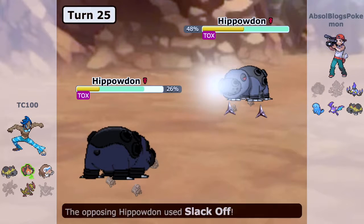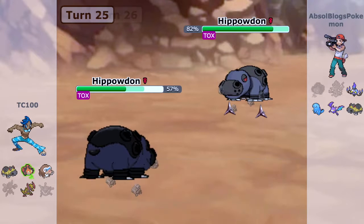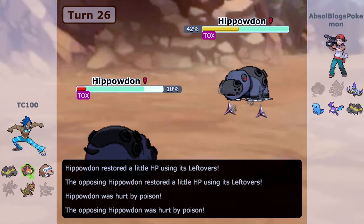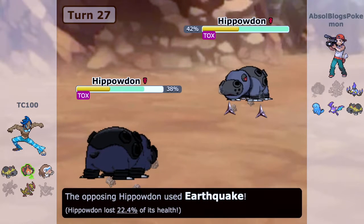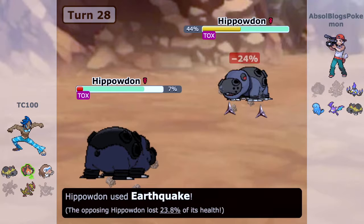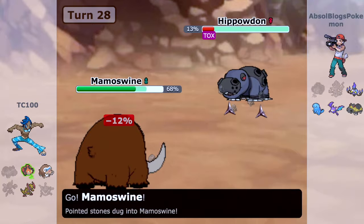In the end I have less HP and my opponent has more, but I'm really happy I poisoned it. He did poison me too, which is unfortunate. It looks like I'm going to go down first based on what we're looking at, which is fine because I can go into Rotom Mow or Mamoswine to revenge kill it — both are faster than Hippowdon. The poison is helping me out a lot as he goes for another Slack Off. I just let myself go down and switch into Mamoswine.